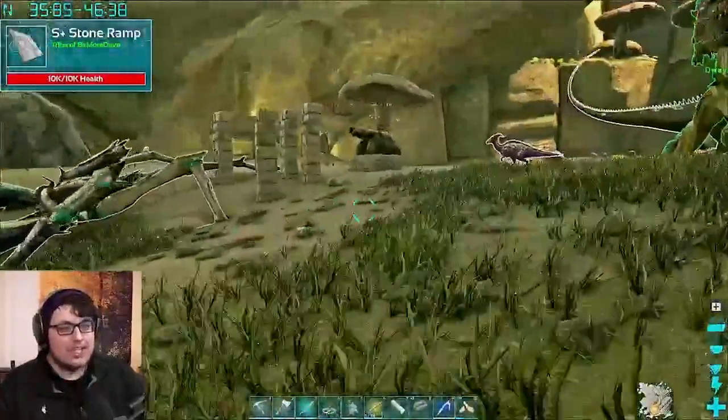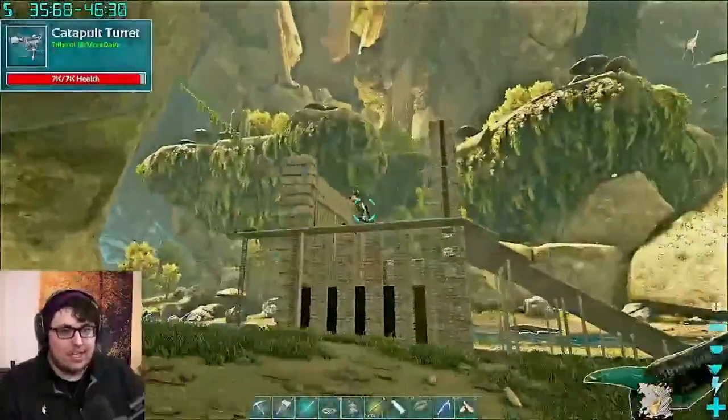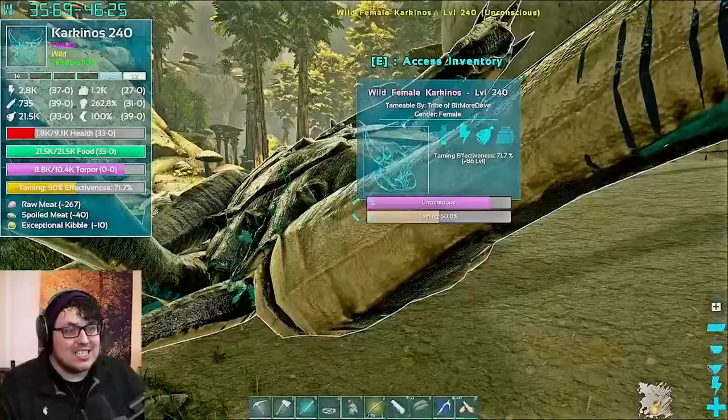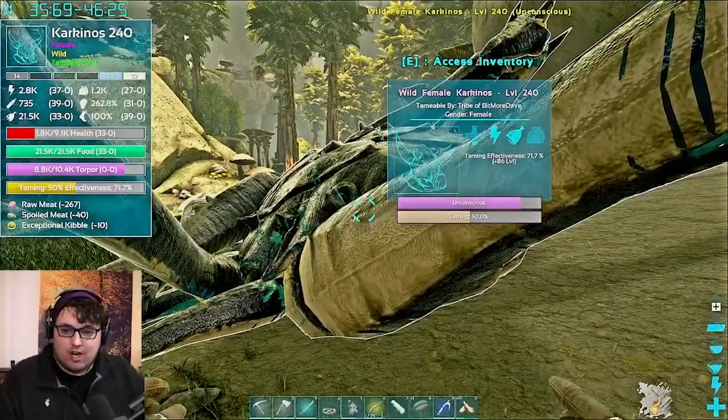The boulders are a pain — it takes a lot of them. But you can get really high taming effectiveness if you do use the catapult method, and I'm about to gain 86 levels on this level 240, putting it past max level instantly right when I tame it.